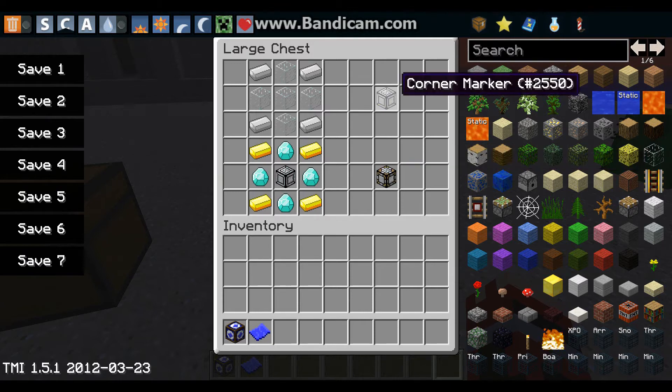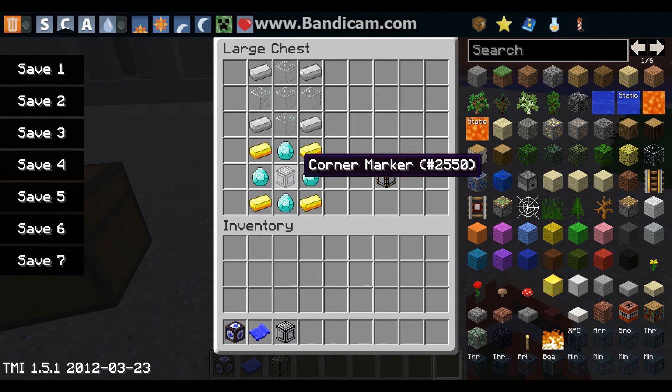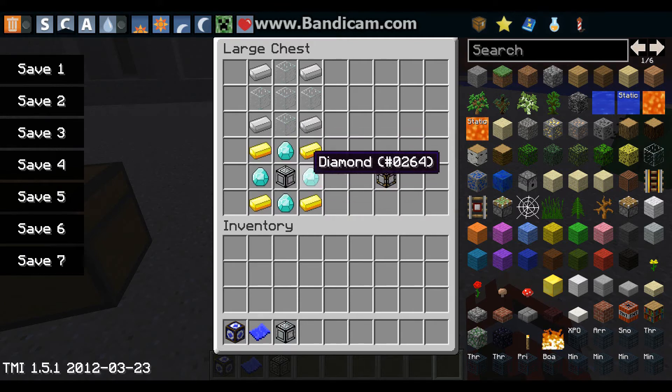You can also make the advanced corner marker, which is an unlimited time use. If you break it, it is a block, so it comes back to you. It is pretty expensive though — it needs a corner marker in the middle, four gold ingots on the outside, and four diamonds on the side middles.